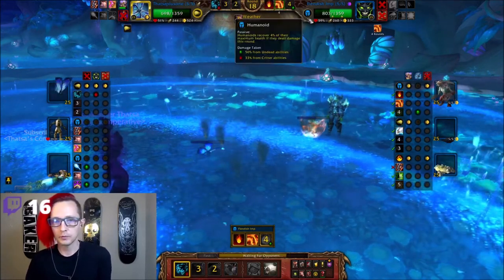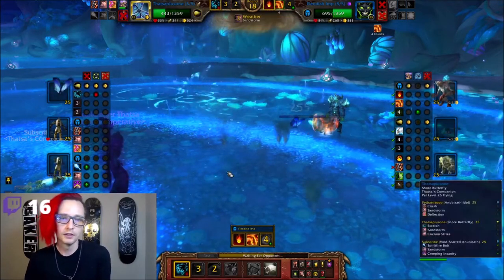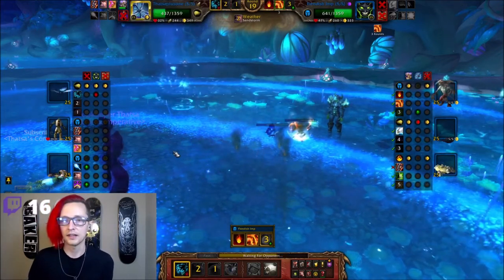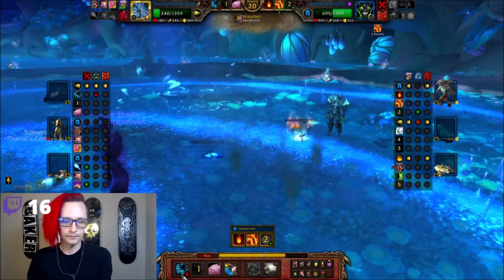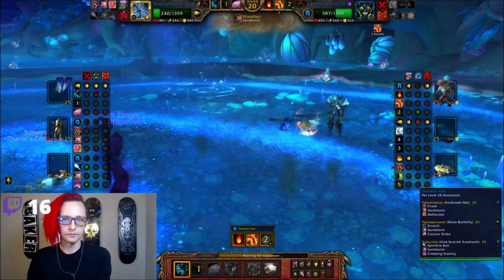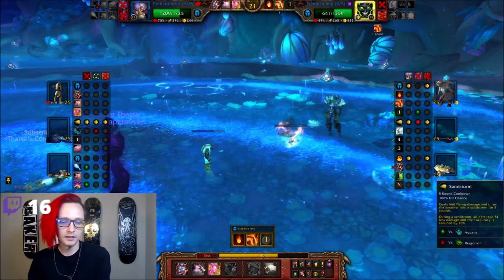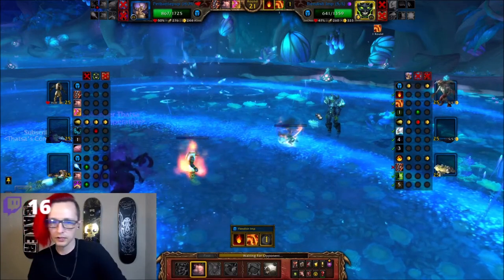We actually don't do that much. Humanoids have a really good passive — they recover 4% of their health if they deal damage this turn. But we're just waiting so we can come in with our Anubisoth Idol and win the game. There he goes. Big crit from him. I'm happy I weaved in the Sandstorm, because now I can't even miss — and we go 666 for 641. No damage reduction, and we got the win.